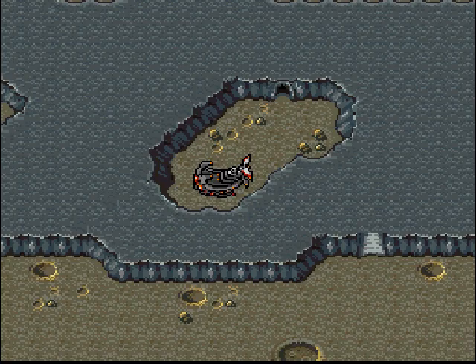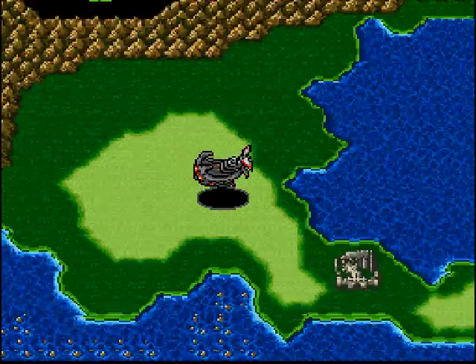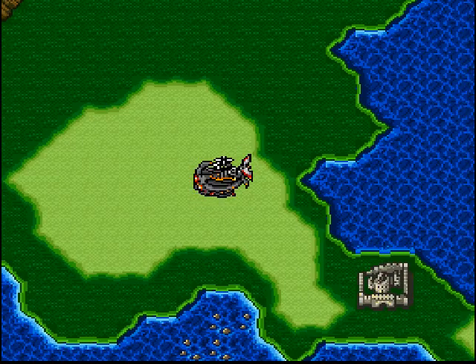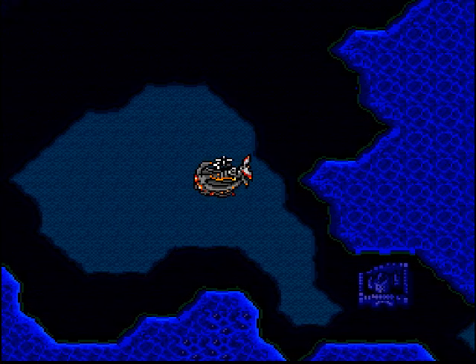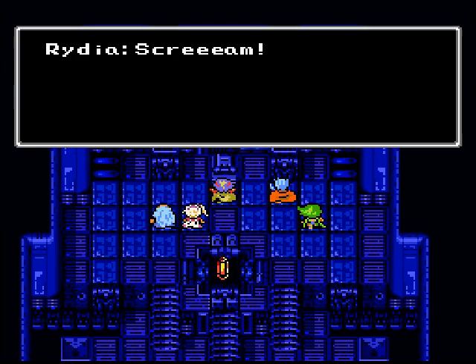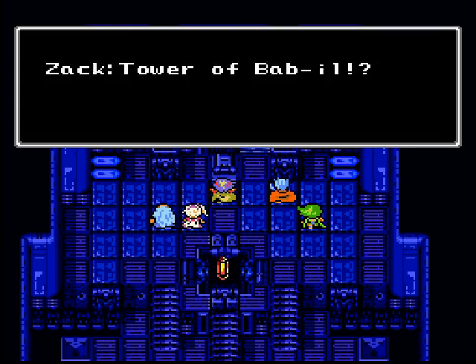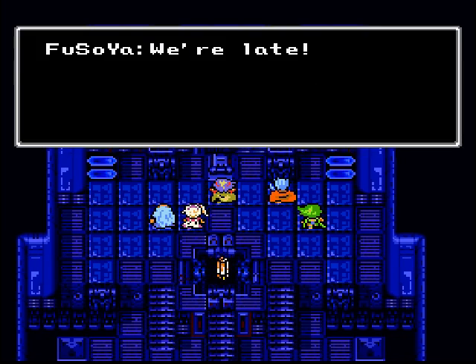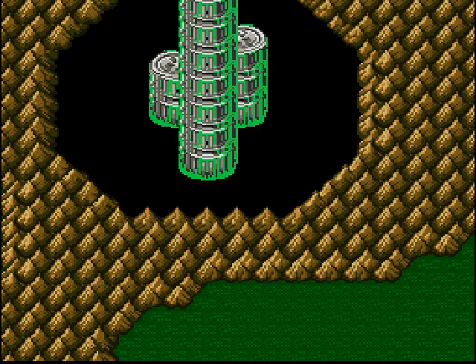Talk to the crystal - yeah, make sure you save before you talk to it, because this will throw us into an automatic sequence back on Earth. And yay - awesome transition. Oh my god, Earth! It automatically brings us back to Eblan and the Tower of Babel. Whoa, the screen is shaking and it's turning blue. Chances are this probably isn't good. Rydia - scream. I don't know. That's just kind of weird.